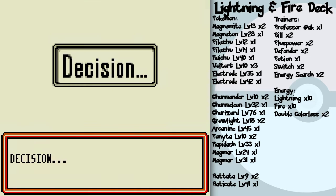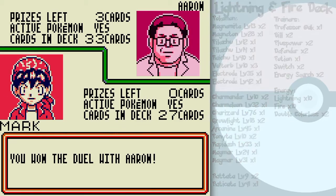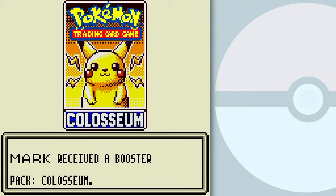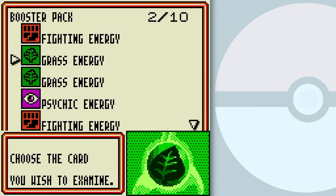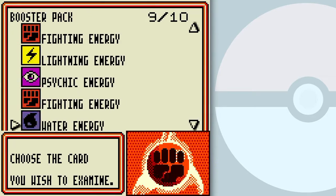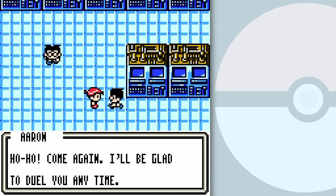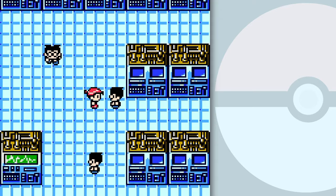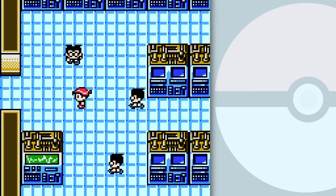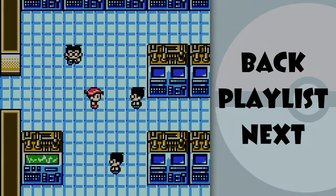I get a booster pack — bet you thought I was gonna end the part! This booster pack contains only energy cards — energy, energy, energy, energy. I'll need these for future deck builds. I'd love to duel you again. In the next part I'll battle Erin's other two decks — see you then, thanks!